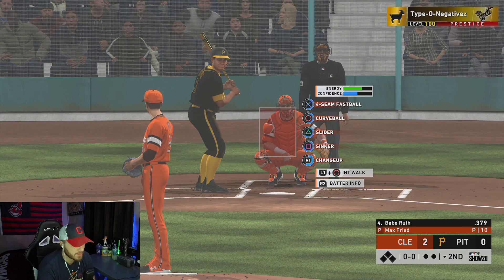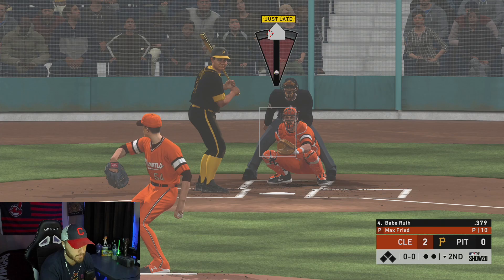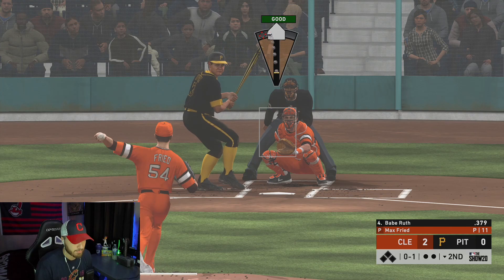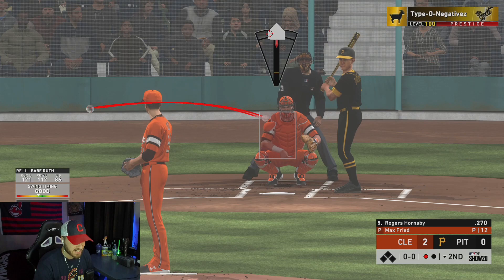Babe Ruth leading it off in the second. Talk about as good as it gets, right? Fried versus the Babe. This is the first time Max Fried has ever faced Babe Ruth — that's facts. Missing the fastball spot, we're going to have to do a better job locating it. If I'm putting it on the corner, I got to hit the corner. We're letting pitches leak. That's a good slider below the zone for a ground out. I'll take it — go sit down, Babe.